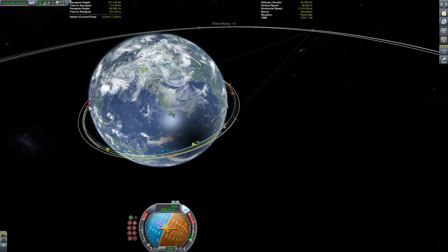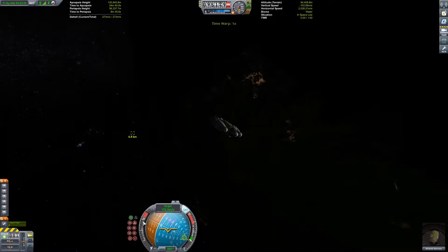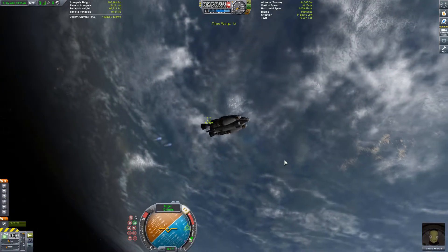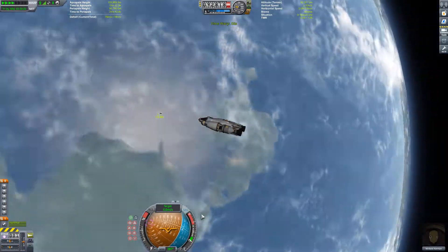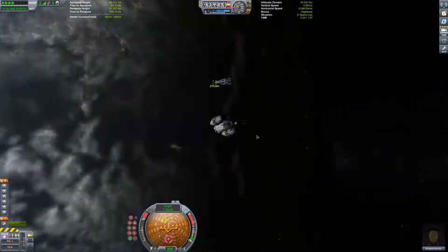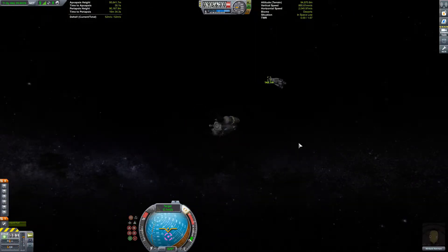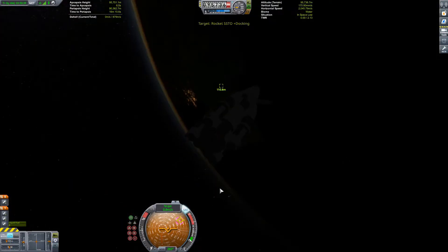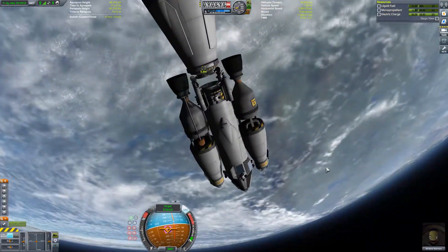A lunar eclipse! We'll have a rendezvous on the opposite side of Kerbin from where we are at the moment, and then we'll start our docking procedure. Just flying and waiting until we're close enough to start a burn — which will probably be the final burn for the encounter. I apologize, I wasn't paying too much attention to the footage on screen.